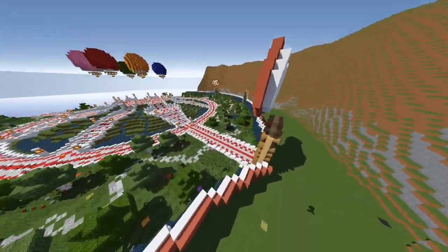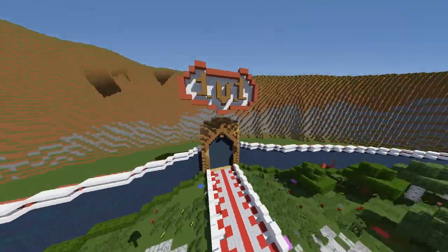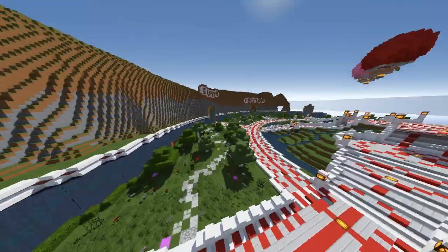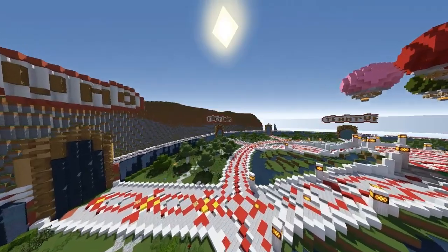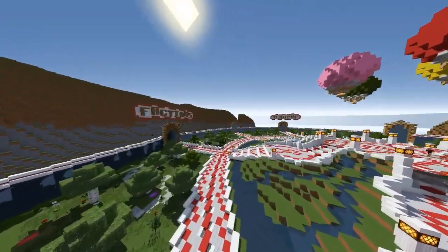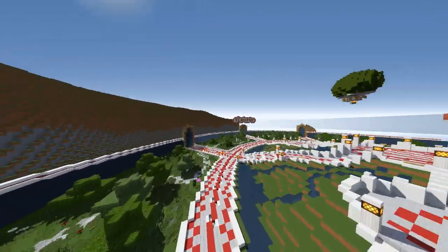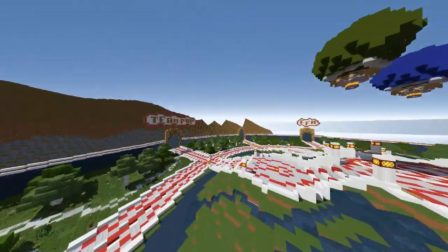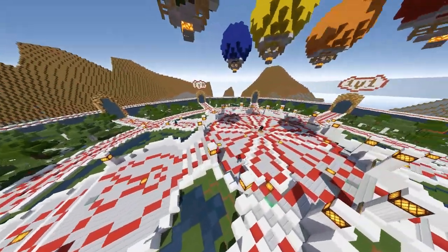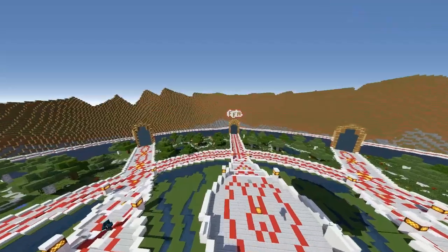So this is the spawn here. This is custom built by Xeeron. Here's the 1v1 system. You've got sumo here, you've got factions over here. And if you continue going around, you've got Team PvP there and FFA over there. So this is the spawn which was built for us by Xeeron — Team Xeeron.